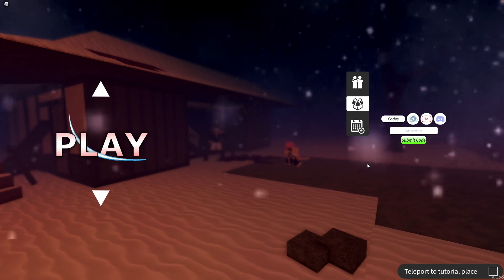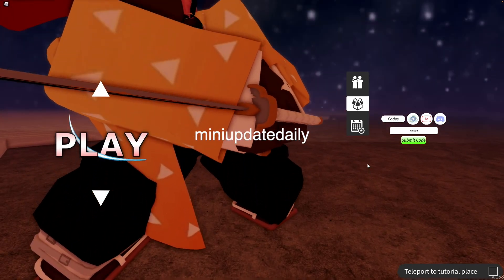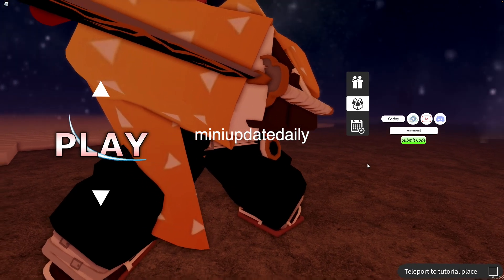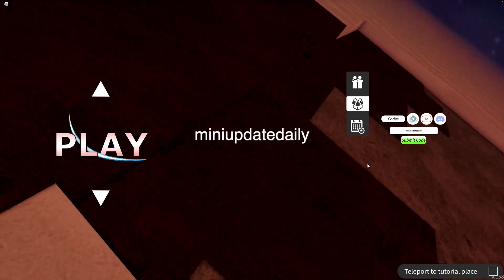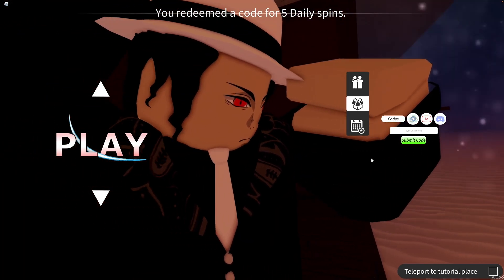And the next code is MINIUPDATEDAILY. This one is also all lowercase letters — M-I-N-I-U-P-D-A-T-E-D-A-I-L-Y — and it gives you 5 daily spins.